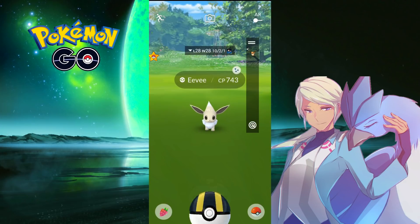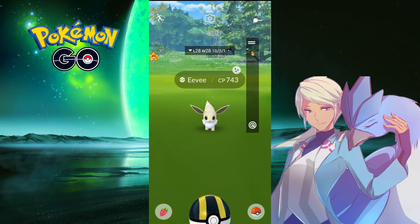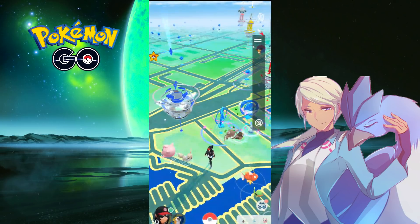PGSharp is probably the best, most worth-it spoofing app out there — you'd get it even without this feature. But this just makes the experience even better. It's especially cool if you're hunting for a specific shiny, since you can sort which shinies you actually want. You can teleport to the one you want when you come back to your phone, as long as it hasn't despawned.